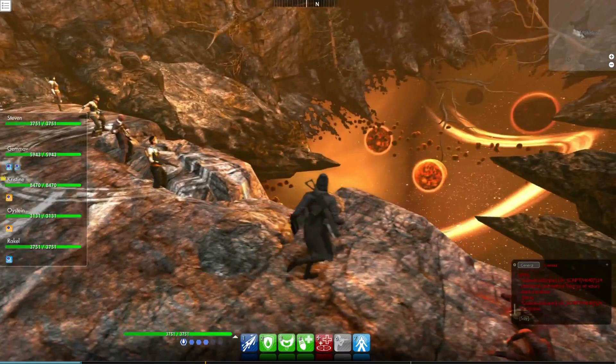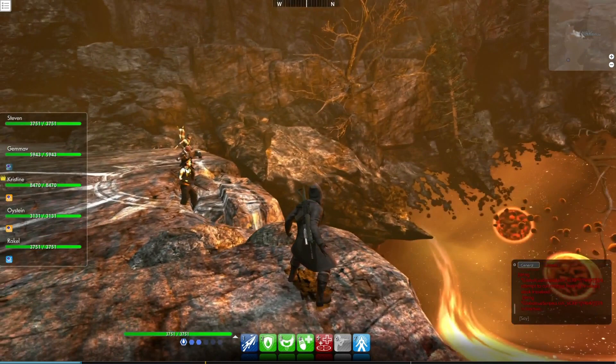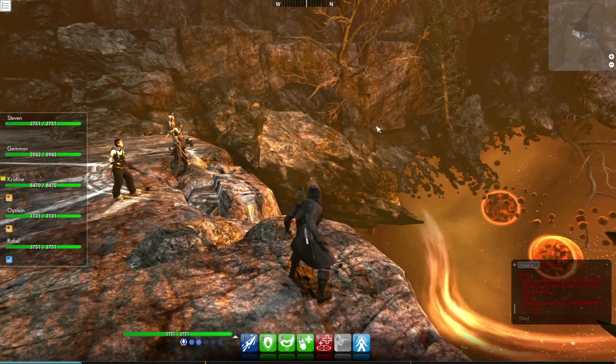Instead we're going to look here at the edge of this pit — this is a scene we've actually seen before, and it serves to tie a number of elements in the game together. And that is The Darkness War.